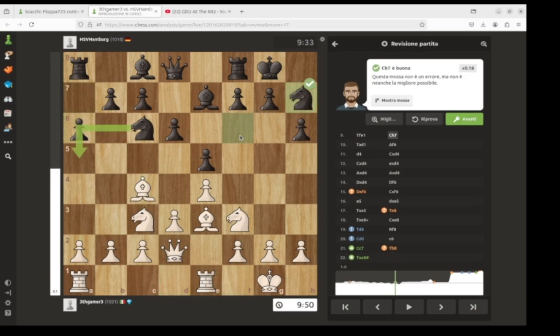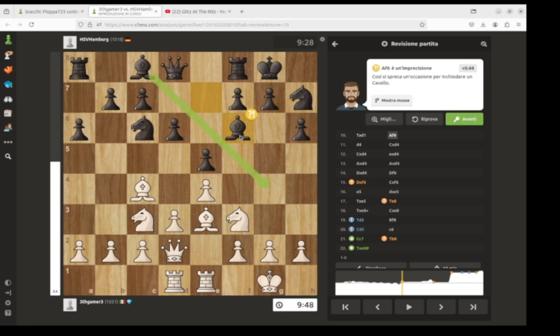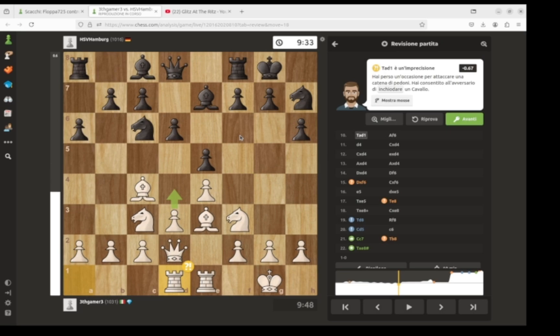I go Rf1, he goes Nh7 — I don't know why — so I go Rd1. He's playing this nonsense, and now I have the diagram of the perfect position: the two rooks on the d and e file, the queen on the d file. I go Nf3, Nc3, Bc4, Be3 — e4 and e3, like, perfect position.